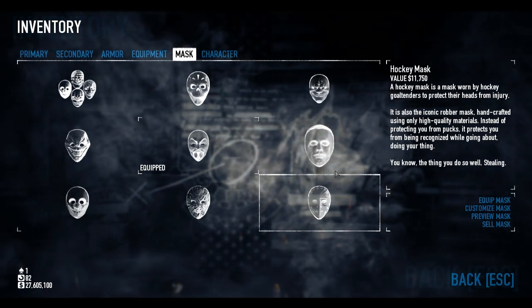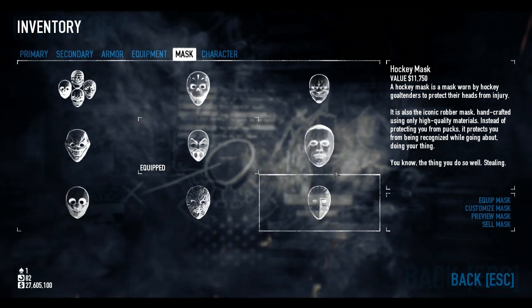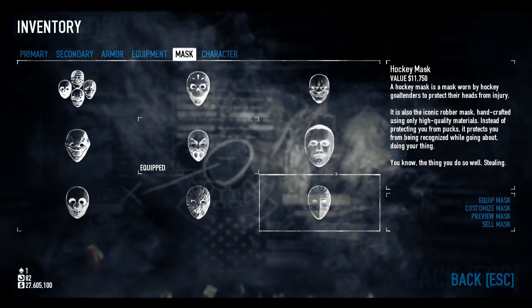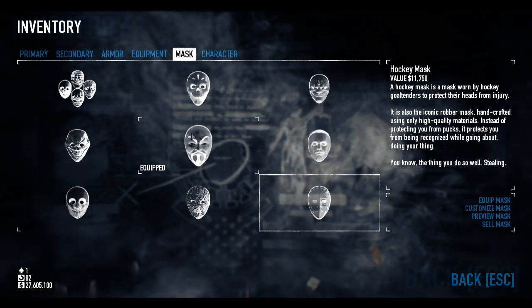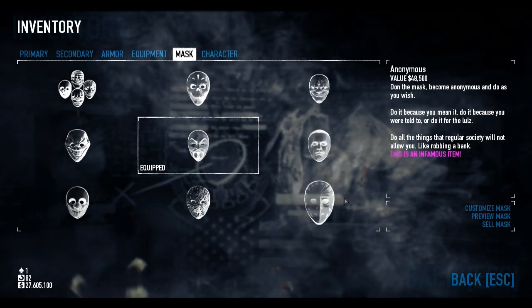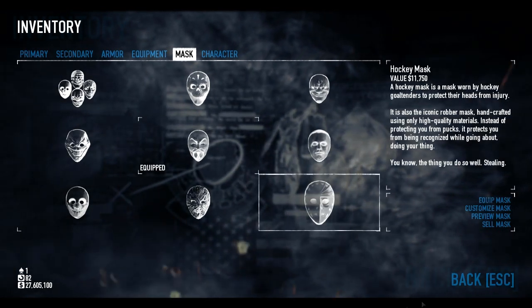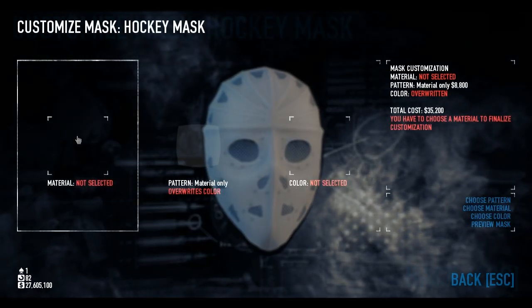The thing about the Deadpool mask is there's only really one material, one pattern, and one colour that's going to work for it. What there is a lot of is masks. Most of these masks go quite well if they're long, thin and more oval shaped. The Highlander works next best, but the best one is the Hockey mask. So let's get down to customising that.